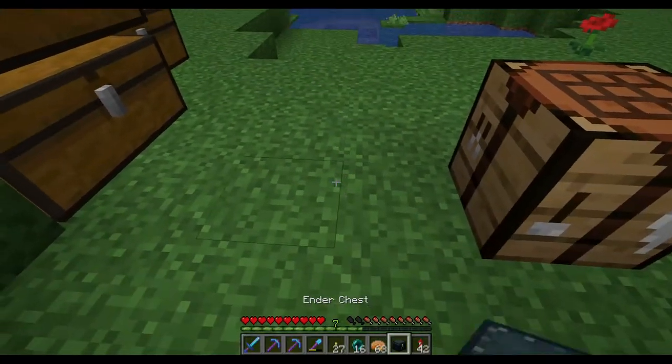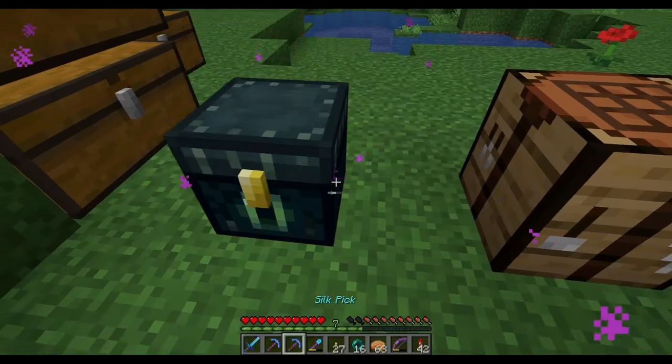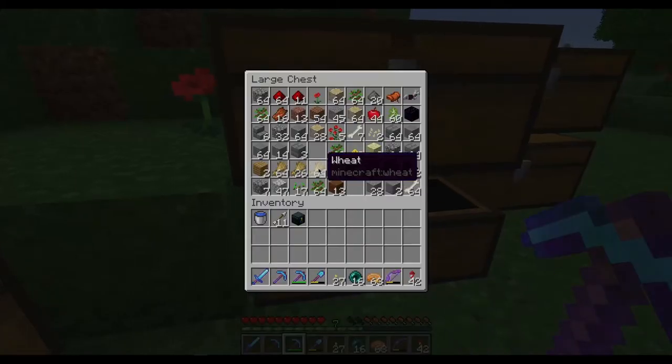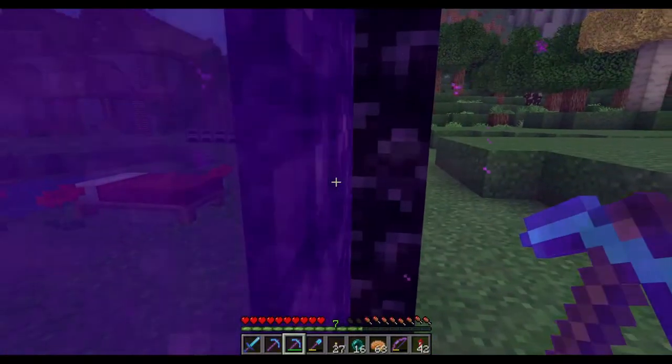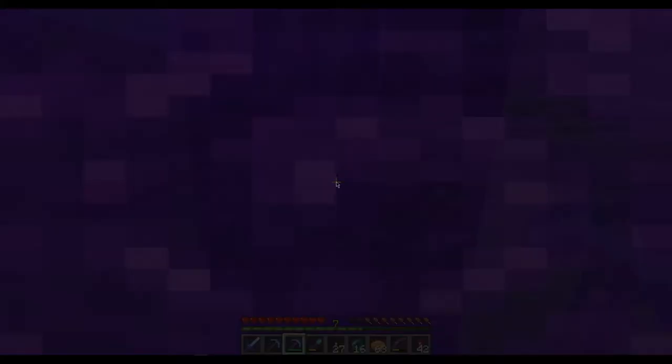There we go. I think our bow has infinity on it - yeah, it does. Good. And then we need some blocks we can climb with. So I think we're just gonna take those, because we need to get up to the portal to get into the end islands.